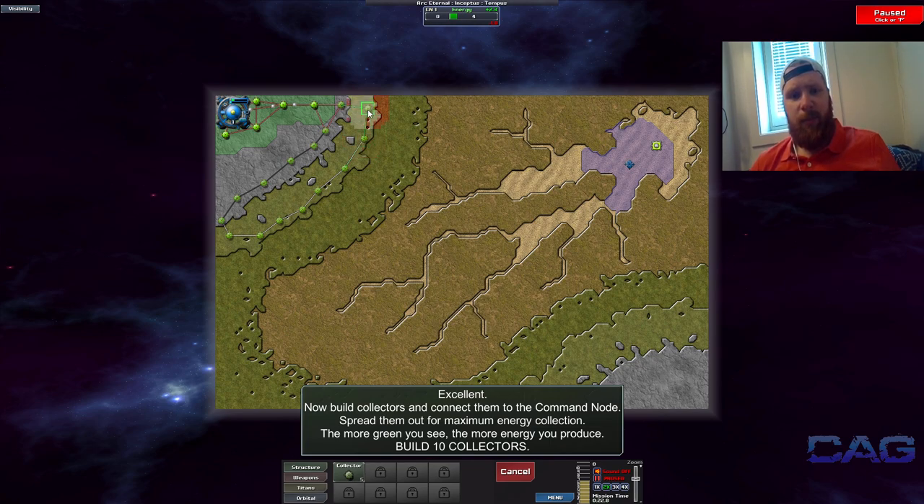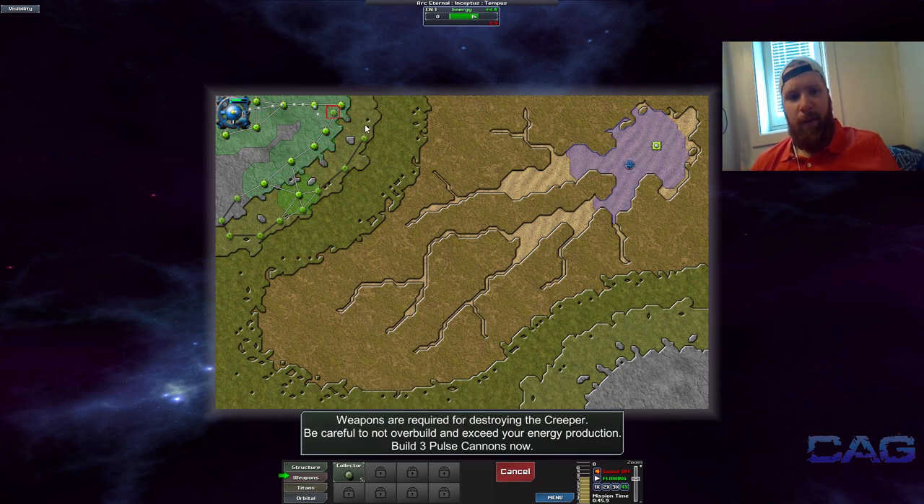This is mission number one, so this is very much overdoing it considering where we are in the game so far. Now you can see we've got enough energy for what's needed at the moment. We could easily expand upon this setup right here. You can see the green space is where we've got it covered.